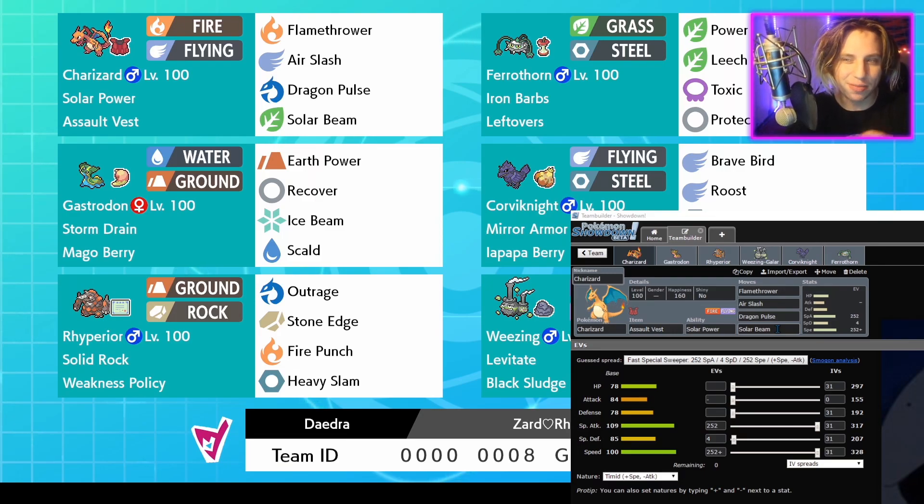Threats to Charizard: Excadrill, and Rotom-Wash is kind of a threat but not really. Rotom-Wash hits Charizard with its Electric and Water moves, but you can actually bait it. If you see your enemy has a Rotom-Wash, what you could do is actually send out Charizard or Ryperior on purpose - Ryperior is definitely the better one for Rotom-Wash. Hope that they use Thunderbolt, and then you can switch from Ryperior or Charizard into Gastrodon. Gastrodon doesn't take any damage from Electric attacks because it's a Ground type, and if they use Hydro Pump, Gastrodon will actually get a times-two boost to its Special Attack stat.